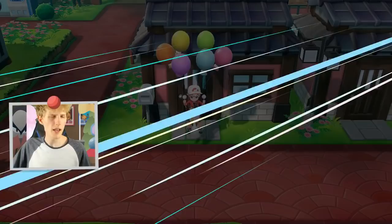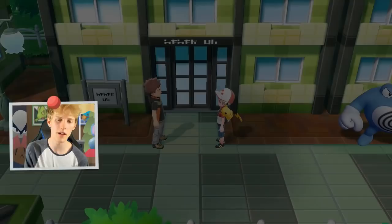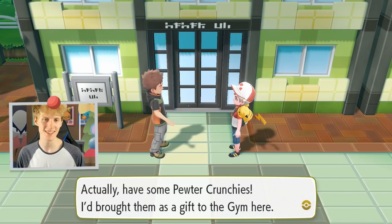But anyway, if you speak to Brock, who is located just over here — hey, I didn't expect to run into you here. I'm on my way back from visiting the Pokemon City Gym; keeping in touch with other gym leaders is part of our duties, after all. And he is going to give us — oh, the girls at the gym turned him away. Do you have some Pewter Crunches? There's a gift here. Pewter Crunches are basically like the Lumiose exclusive items — there are a few items exclusive to certain cities.